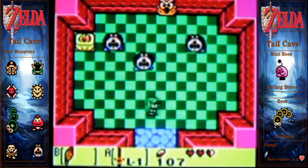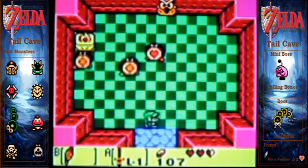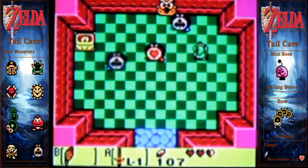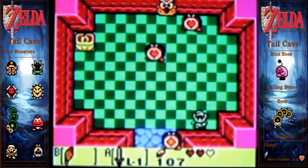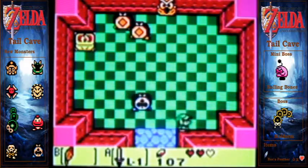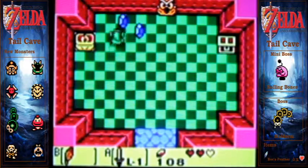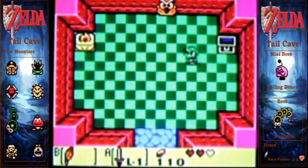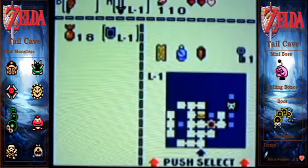Okay, this part is really hard for me, I don't know why — I kind of have a problem with it. So you get the Big Key here. You don't have to do this, but anyway — that's where the mini-boss is. Let me check if I got all the rooms... no.